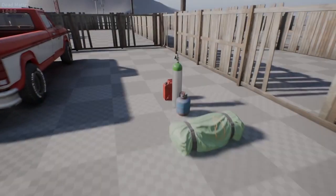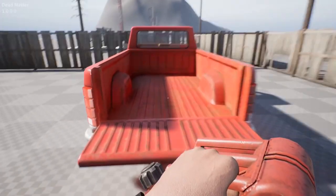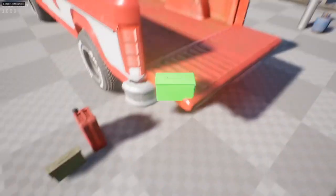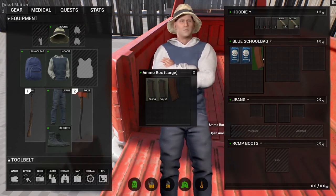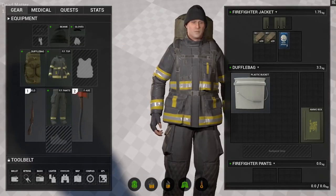Moving on from weapons, let's talk inventory system. Looks like they've fully reworked the storage of items on things like vehicles and in the ground. They've added a new 3D storage system in the back of the truck, for example, which is going to make inventory management a whole lot easier. Another cool feature is that you'll be able to use a plastic bucket to create a stash within the world.